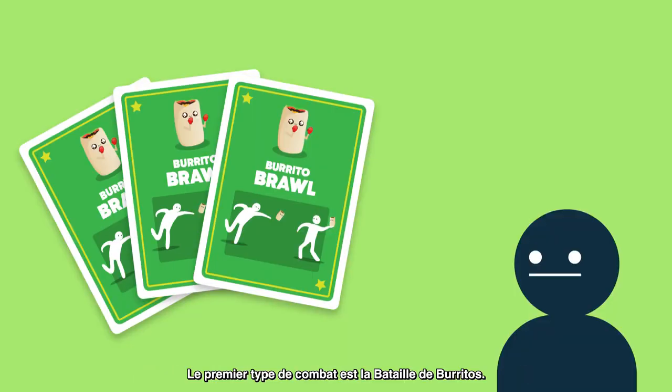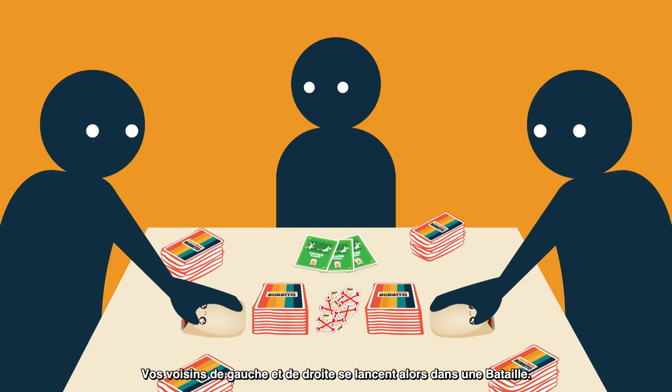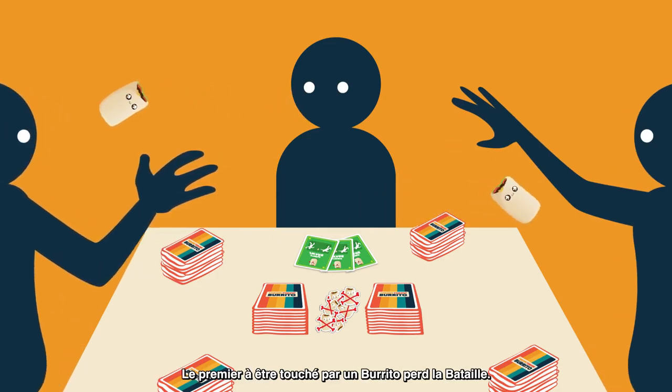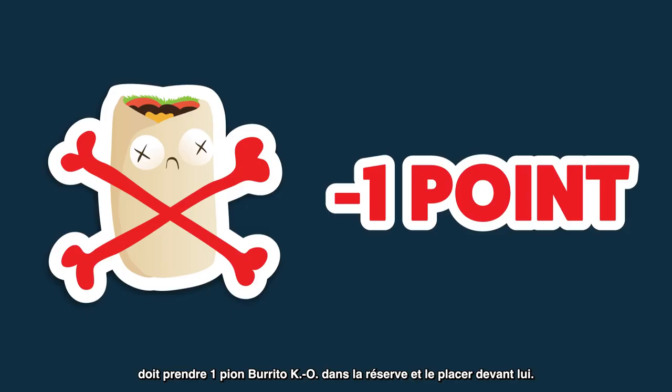The first type of battle is a burrito brawl. If you collect three burrito brawl cards, shout 'Burrito brawl!' and place the three brawl cards face up in front of you. In a burrito brawl, the players to your right and your left are in a battle — they must both try to grab a burrito and throw it at the other player. The first one to get hit by a burrito loses the battle. The winner doesn't get anything, but the loser must take a burrito bruise from the middle of the table and put it in front of them.